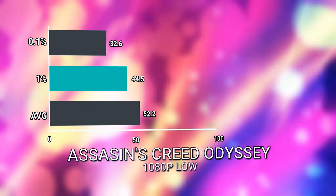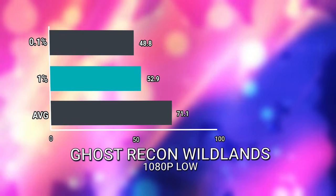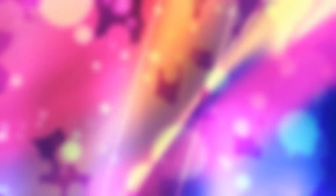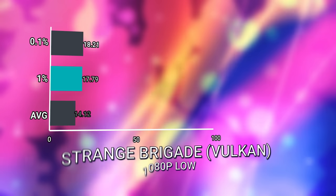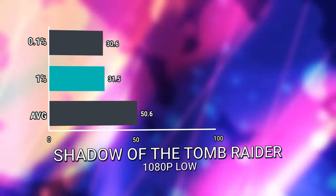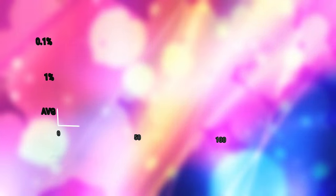Assassin's Creed Odyssey: we hit 52 FPS at 1080p low. Far Cry New Dawn with HD textures on: we got 55 FPS. With normal textures, we got an additional 2 FPS to make it 57.6. Ghost Recon Wildlands: 71.1 FPS. The Division 2 just came out but I didn't have time to benchmark it, so Ghost Recon Wildlands is the latest Tom Clancy game in this suite. Strange Brigade, probably the foremost Vulkan game out there, ran at 89.4 FPS on the Vulkan API. Hitman 2: 64 FPS at 1080p low. Shadow of the Tomb Raider was a little rough at 50.6 FPS at 1080p low. Final Fantasy 15 was also a little hard at 53.3 FPS.